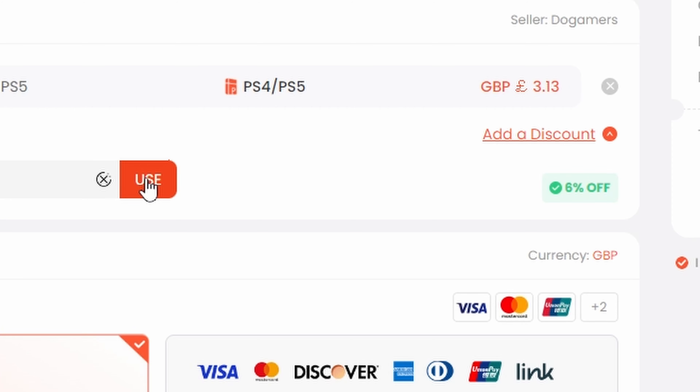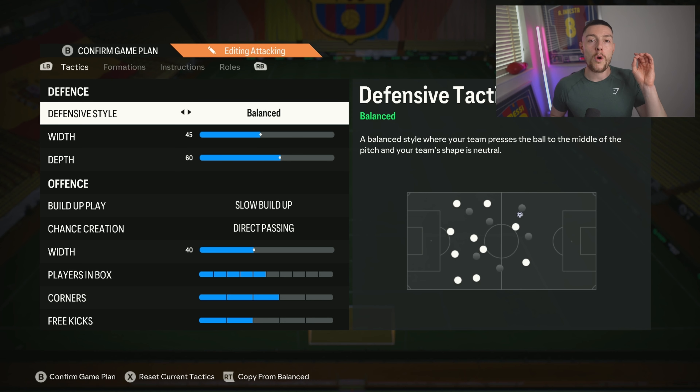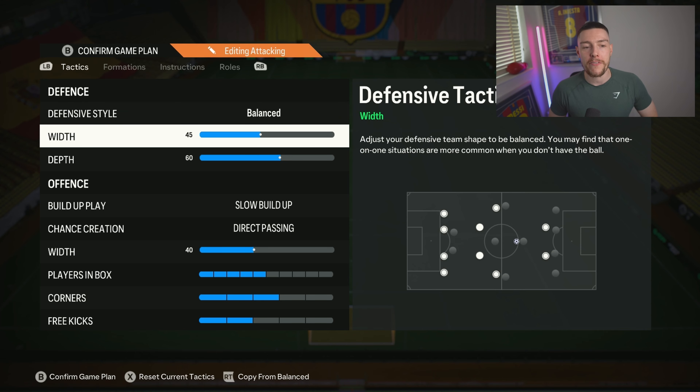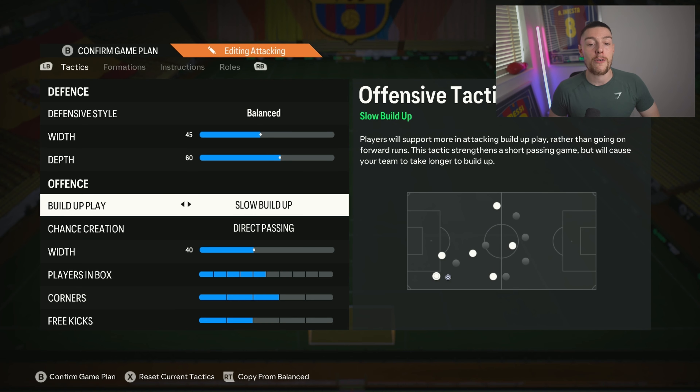Diving in with the tactics: it sets out as you can see on your screen. Defensive style on balanced, width on 45 — it just tucks those four backs in nicely and keeps everything tight at the back. Depth on 60 — just use whatever you prefer in this formation. If you use 65, use 65; if you use 55, use 55. Just use whatever your favorite depth is.